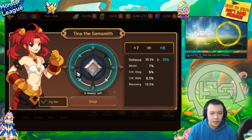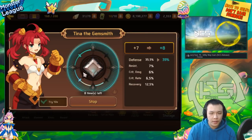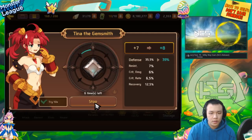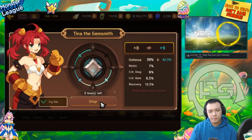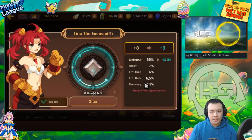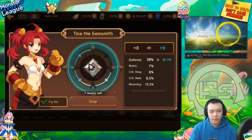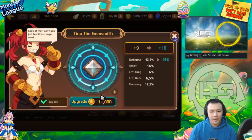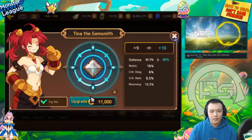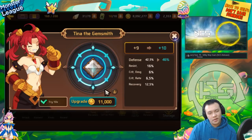Let's just hope it doesn't go into recovery. Knowing the game, it probably will. And I knew it - it went to recovery. Damn, this gem's already kind of sad. Either it rolls twice into crit so I can use this on a PvE monster built hybrid - maybe a Thor - or if it rolls once into crit and once into resist, I might still be able to use this on aggressor.